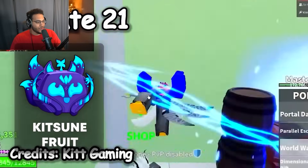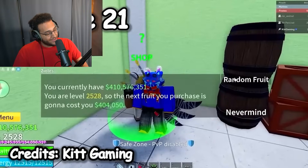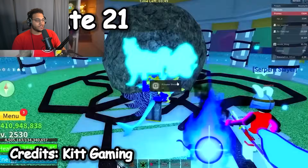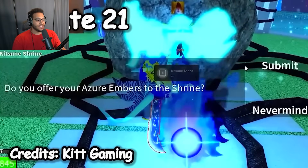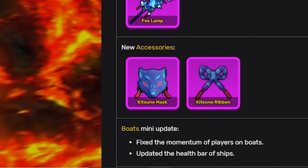Update 22: the introduction of the brand new kitsune fruit, which is 4,000 Robux and a very insane fruit. Alongside kitsune, we also got a sea event which spawned a kitsune shrine giving you weapons and other accessories if you completed the tasks — including the Foxlamp, kitsune mask, and kitsune ribbon.